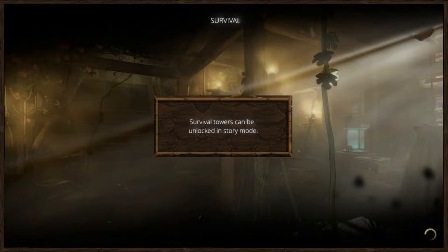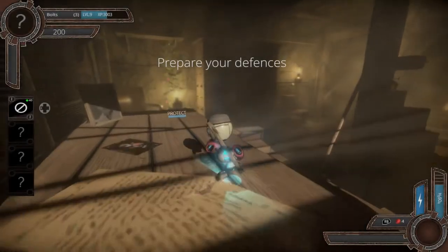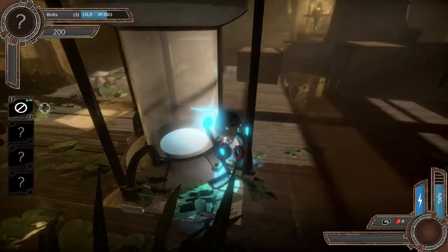Survival jails can be unlocked in story - we know that mate, you said that last time. We can do it, we can survive this, we can get through to the next thing. I'm really hoping that they give me the key - that's what my dream would be.